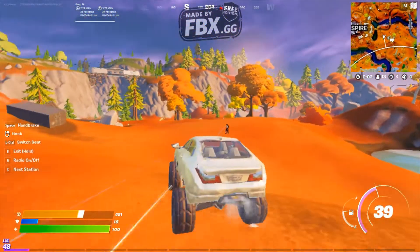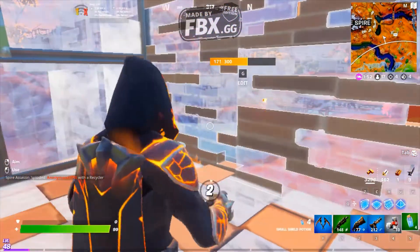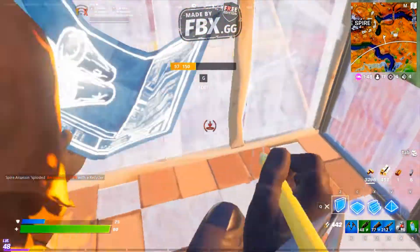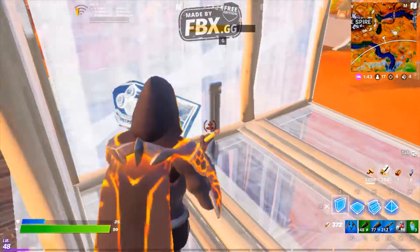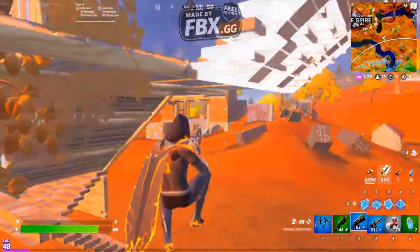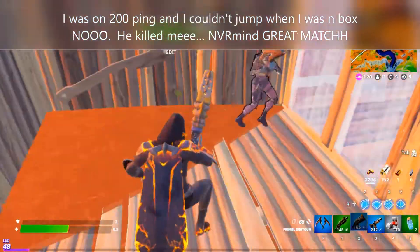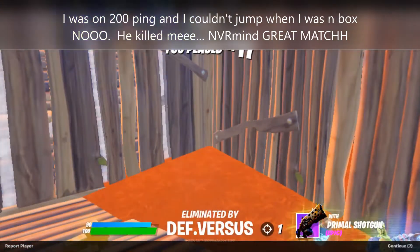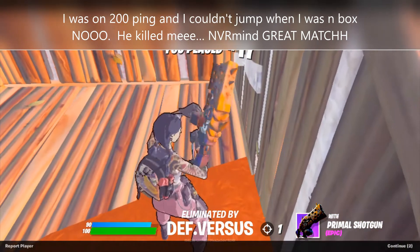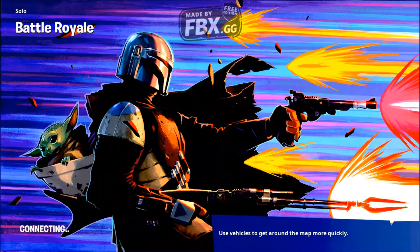Here we go — I see one more guy right over there. Let's use the car to hit him. I missed it. He made me down to 90 HP — he's dangerous. Let's drink some minis and kill him. Look at my ping — I don't know what happened to my Wi-Fi. That was a problem, but it's okay guys. The game was super fun today. I hope you guys liked it. Do subscribe for more interesting content — I really love the new update today. Thanks and bye.